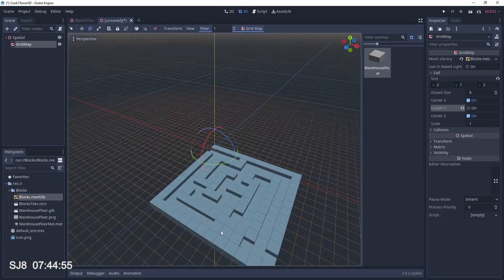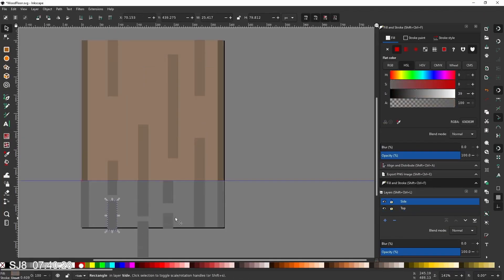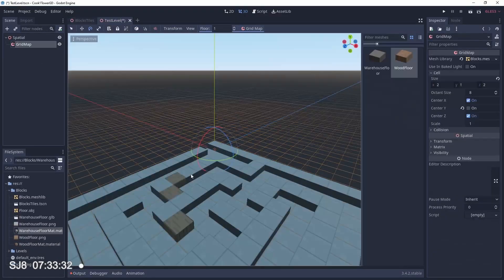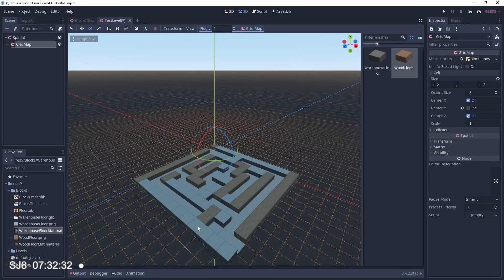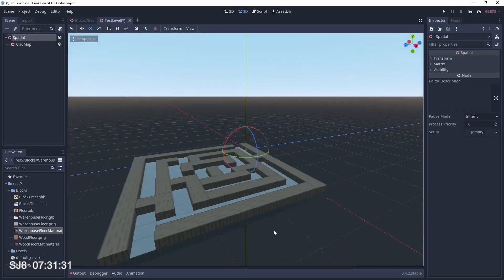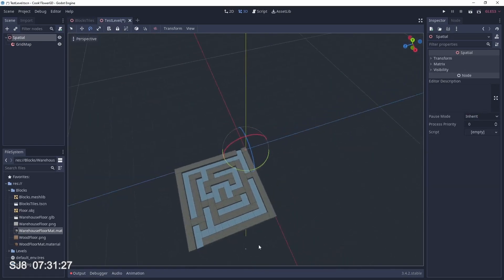It's pretty clear the maze doesn't read very clearly, so I make a second wood texture for contrast, give it the same treatment, put it in the mesh library and paint the maze with it. That looks much clearer and pretty much forms the basis of our level building technology.